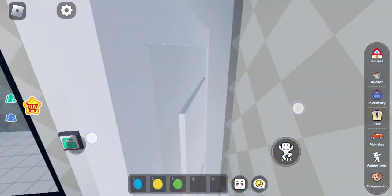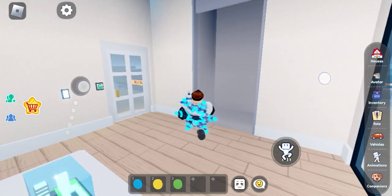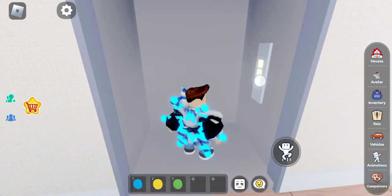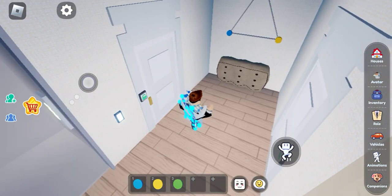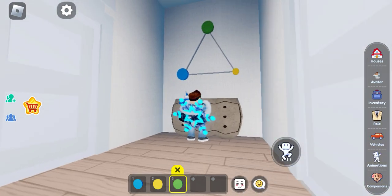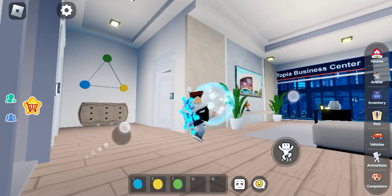Now let's go to the first floor again. Now let's put them in order: blue, yellow, green. Here's the portal, so let's go into the portal.